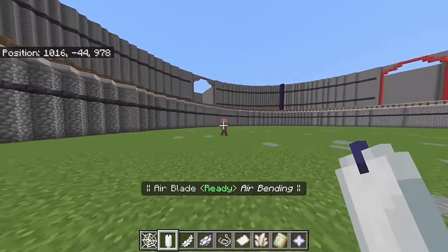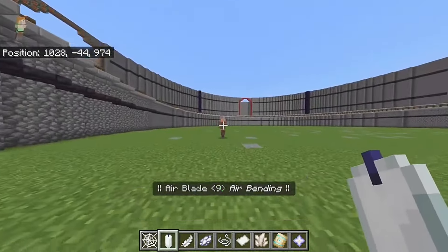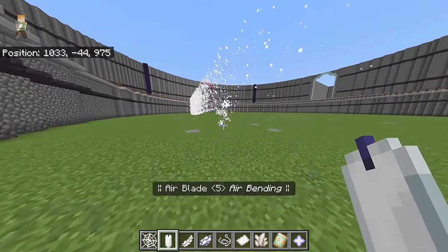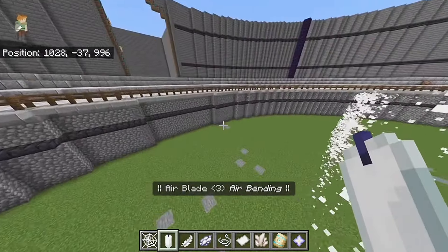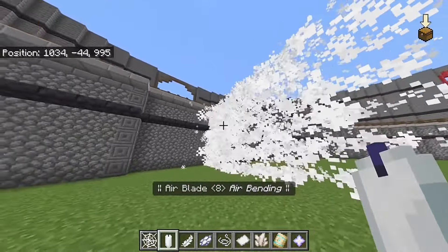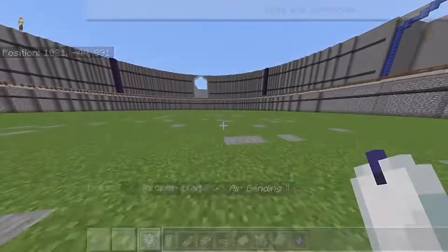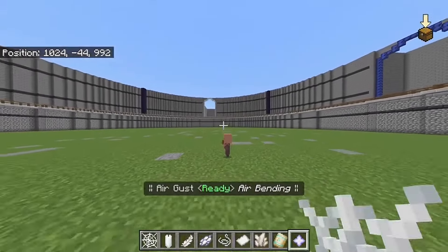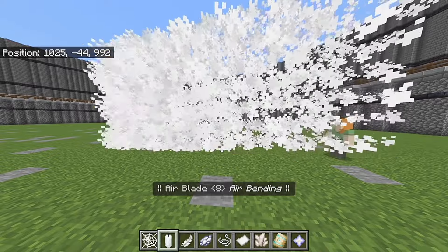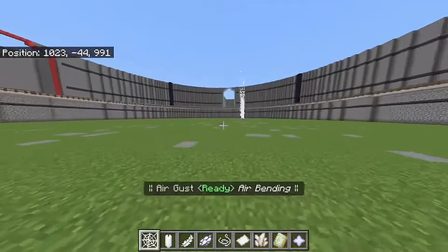Next up is Air Blade. When this interacts with an entity it's going to fly up into the air, and there's a lot of damage. When it hits a wall it will make a really cool exploding effect, which is very sick. This does a lot of damage — here's a side view of the cool animation, which is very sick in my opinion.